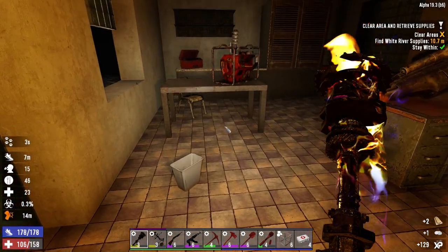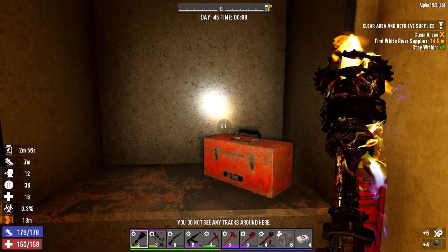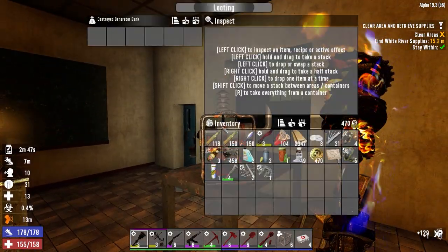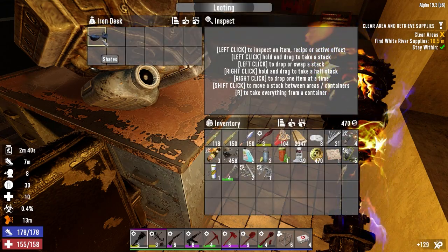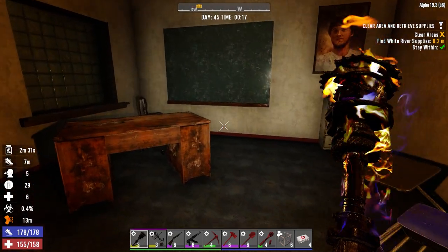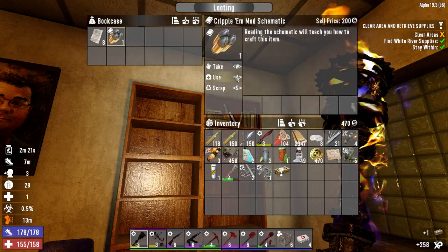We've got some healing - let's go ahead and use one of these guys. Come on, give me some repair kits or something. We're back up to full so not so bad. I could wrench that - it'll give us an engine but we don't need it, we've got lots of engines back at the house. Moving on - I think we have to go downstairs anyway. There's a book! We got to get - oh there it is. Good thing I didn't forget that. I hear you - oh, a cripple mod, that's nice!